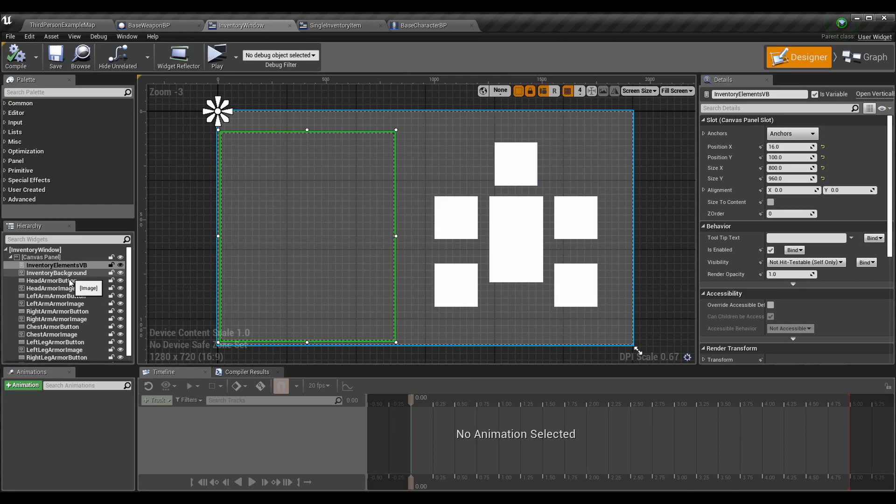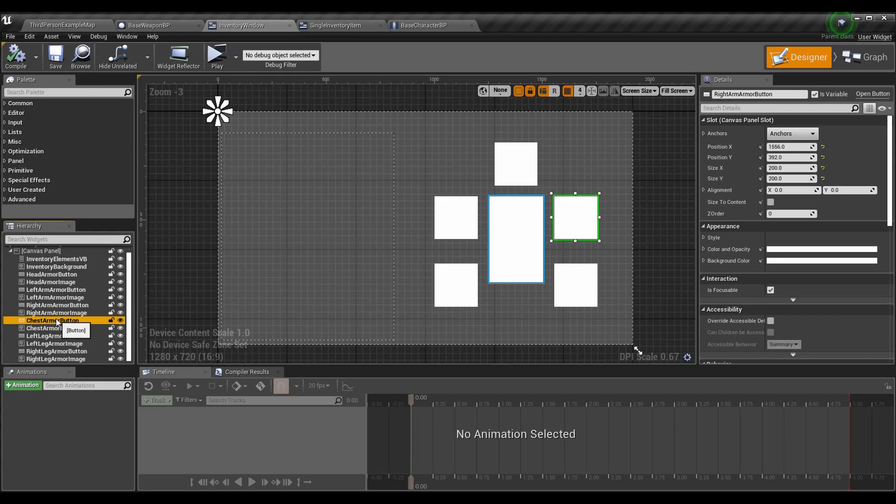All I've done is add buttons and images for each of these sections, made them the exact same size and at the exact same location so that when I anchor and scale them later, they'll always be on top of each other. The thought is: I don't have any armor right now, but I would be able to either drag with the mouse or select with A on an Xbox controller, and determine what armor piece goes to what section. I have one for the head, one for the left arm, one for the right arm, one for the chest, one for the left leg, and one for the right leg.